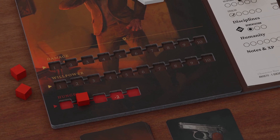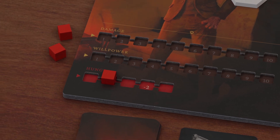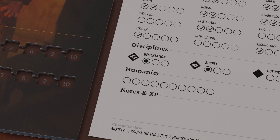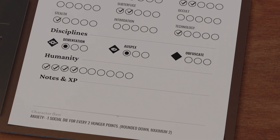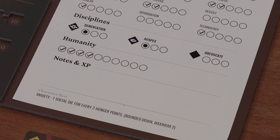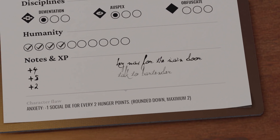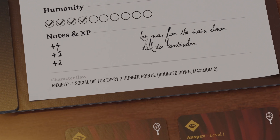Be careful, however, as every time you use it, you get closer to getting starved, bringing out the beast in you more and more. On your character sheet, there is also a humanity tracker, which you can raise by performing brave and empathetic acts, or decrease by committing terrible deeds. Lastly, there is a place to record XP and other useful notes as you play the campaign. Each character also has a flaw which is important to take note of during play.